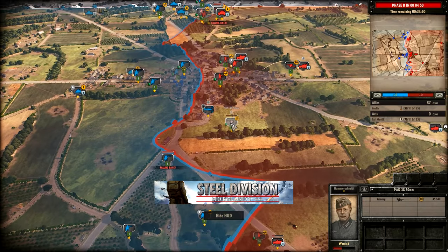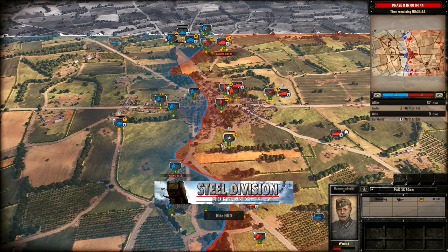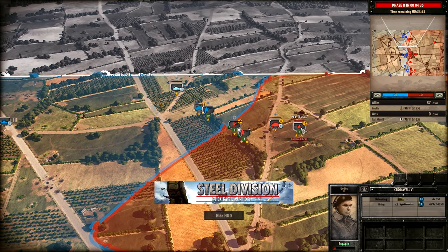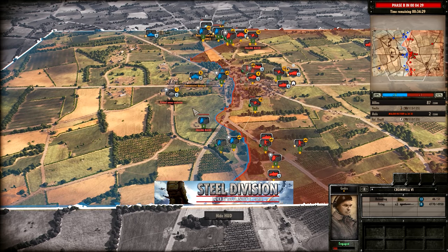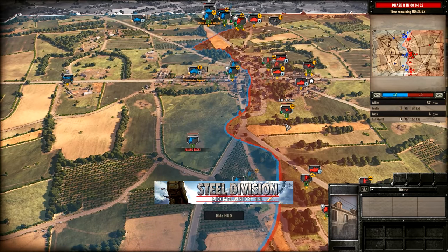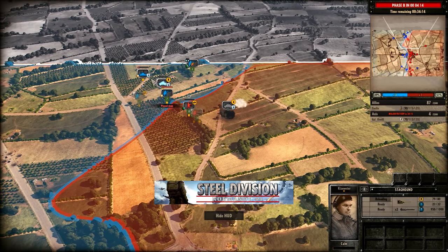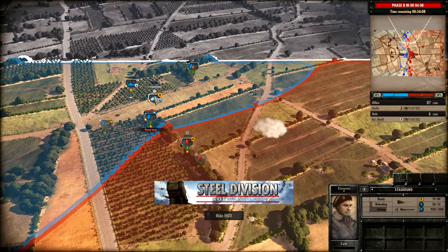Hurricane Mk4 - a little bit late to the party - is not going to pin down the PaK 38 in time, but it's going to open up onto the Stuart V. That is very scary: 10 AP vs 5 armour, Yujin could lose this Stuart V very easily. On the top side, the Cromwell 6 is getting into position to take on the PaK 38, almost kills it. But the Stuart goes down to the PaK 38 - that is massive. The Hurricane comes in with a strafing run onto the PaK 38 again, just a little bit too late. On the top side, the Staghound accompanying the Cromwell 6 are making a lot of ground - we might see a breakthrough on the top side from Yujin.